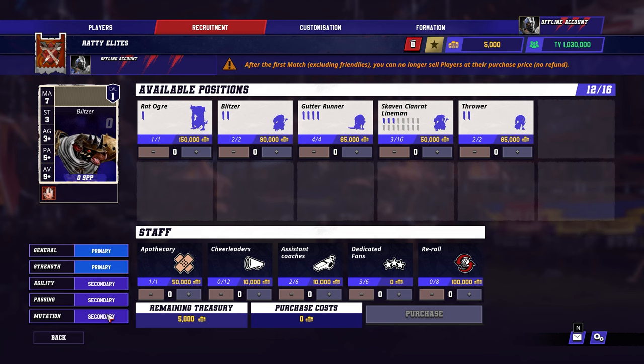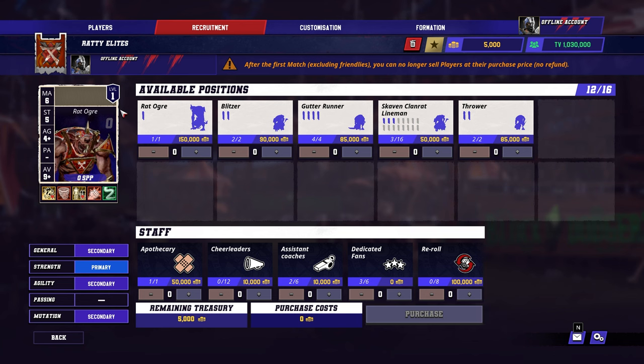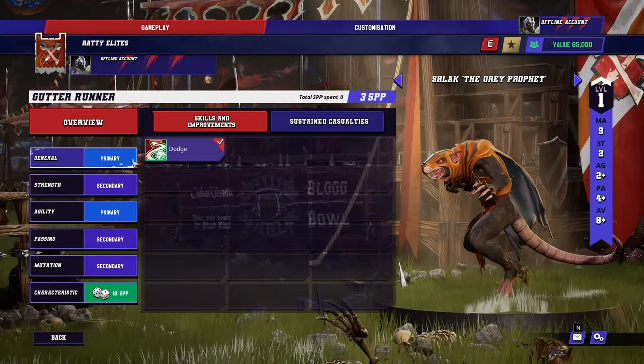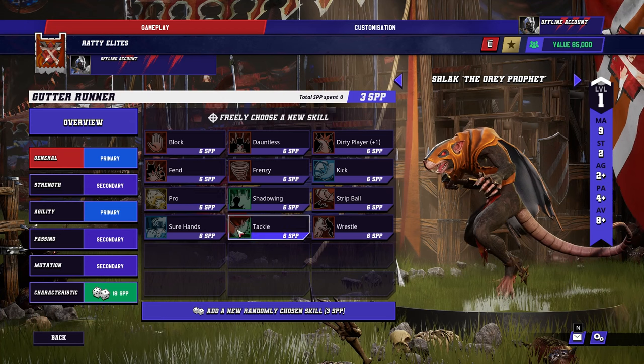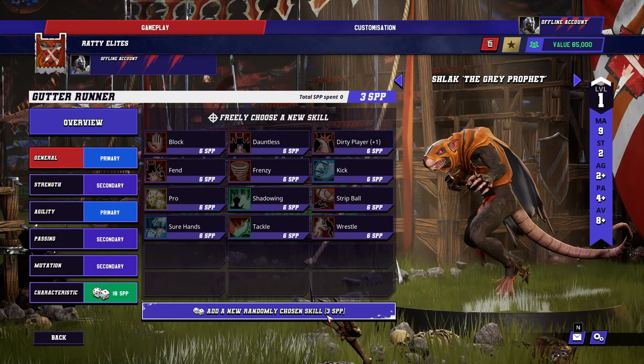Skills fall into primary and secondary categories, or are entirely unavailable depending on the player type, and purchasing skills is more or less expensive depending on said designation. Within each category, you can choose exactly what to buy for a higher cost, or you can spend less and get a randomly chosen skill from the category instead.